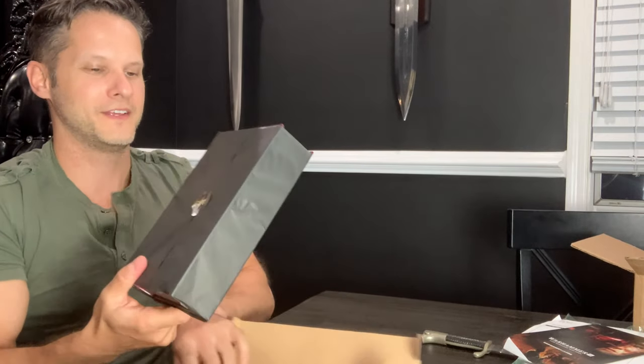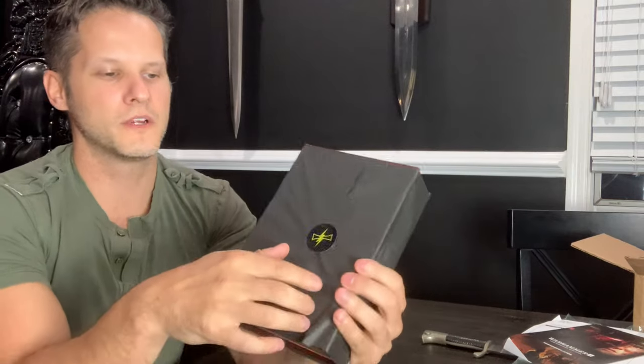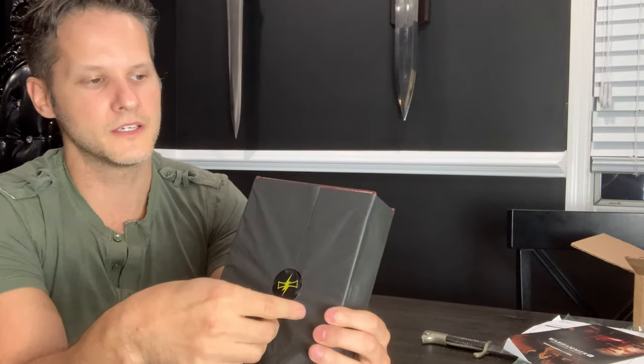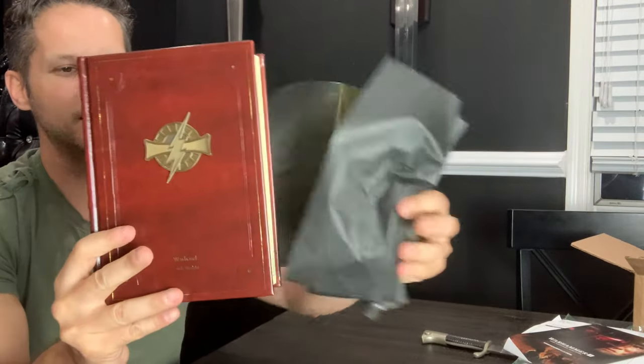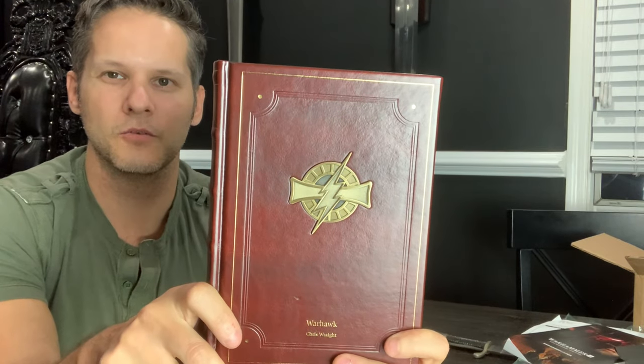Blacklibrary.com and the traditional Black Library box. Let's open it up. As always, we have the nice wrapping paper, and on it you can see the symbol of the White Scars — the little lightning bolt. Very fitting. And here is Warhawk.